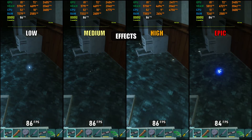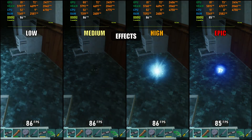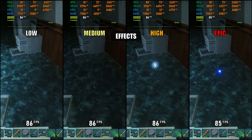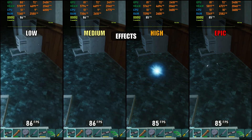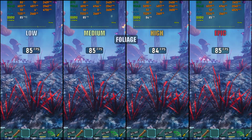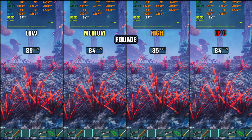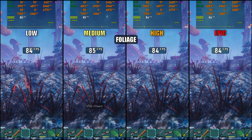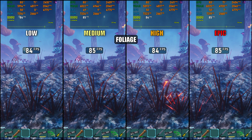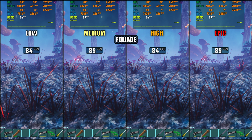Next up is effects, which should adjust the quality of particles and other small details. I honestly couldn't find much of a difference — maybe it also touches fog, but I didn't test that specifically. Either way, the impact is tiny, and in my testing there was no performance loss at all when running it on epic. Foliage is a funny one, because the game says it adjusts the detail of grass and plants, which is hard to test in an underground facility. I even went to the first portal area with its No Man's Sky style world, and I couldn't see any difference from the setting at all.